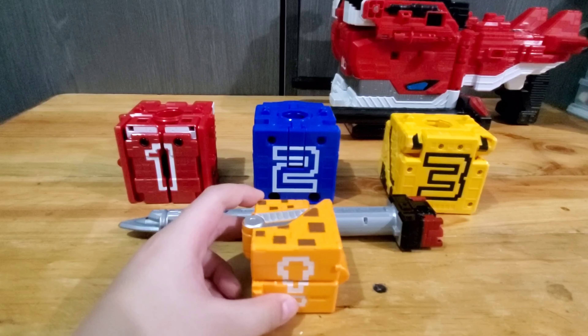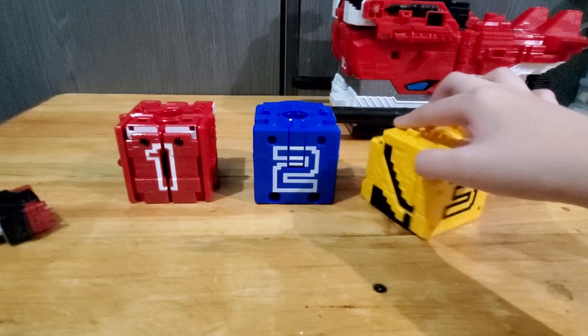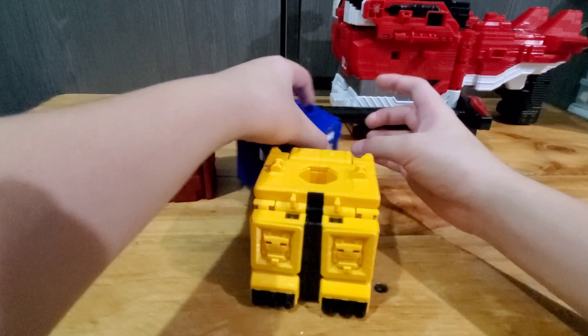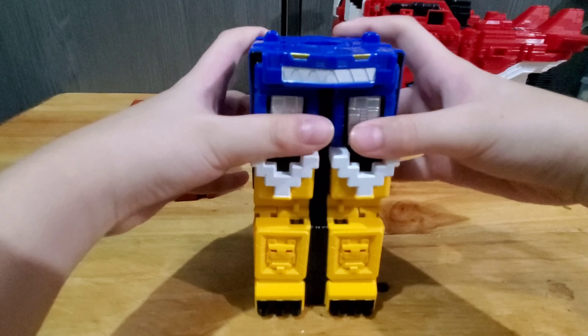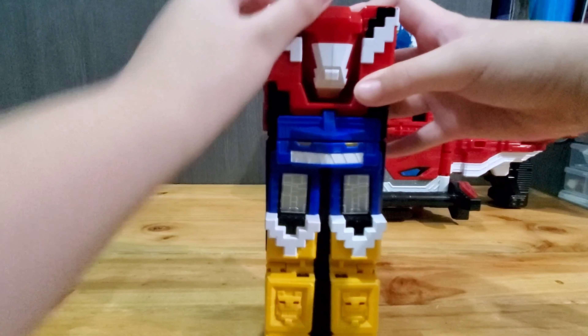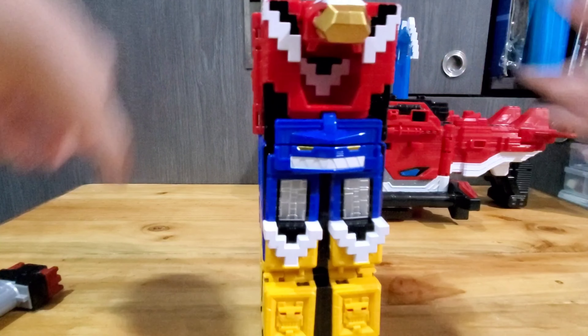Today we're gonna build all the robots from Xeonger. Let's start off with the Xeo King. It comes with number one, that's the eagle, number two, that is the shark, number three is the lion, and the giraffe weapon.